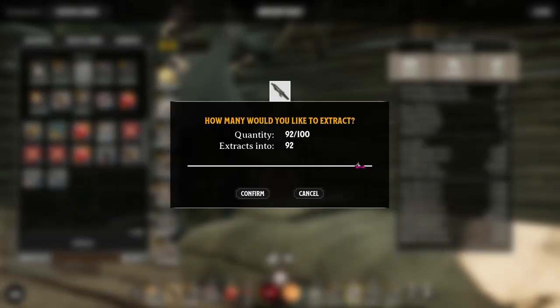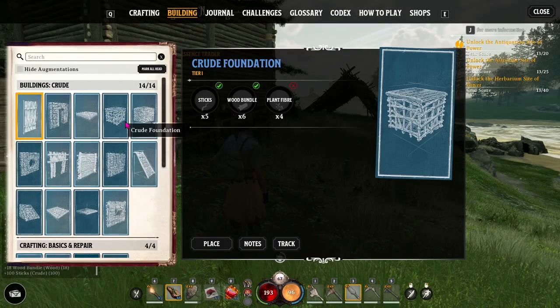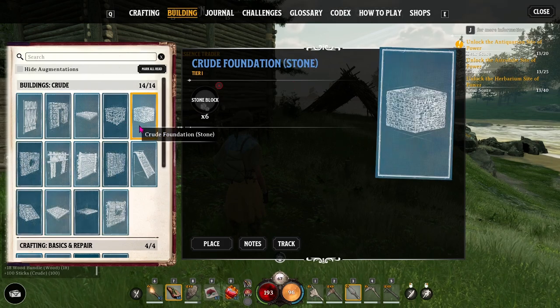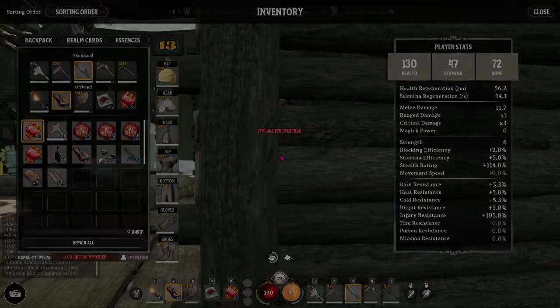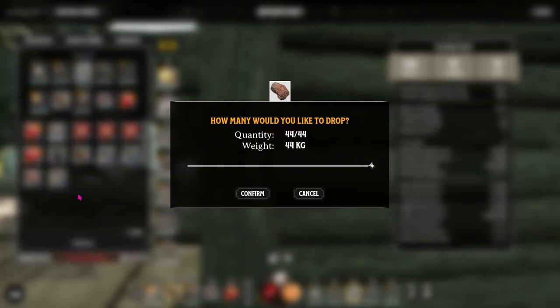When extracting a resource into dust, there's a slider bar so you can choose how much you want to do — you don't have to do the whole stack. You can hit B for build. The first set you get is the crude buildings — there's a crude foundation, and you have to place your building on a foundation or it won't let you build.